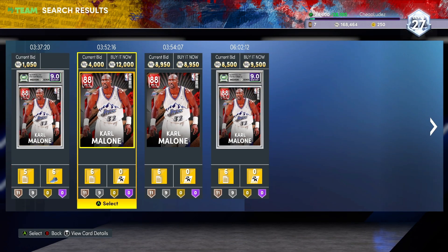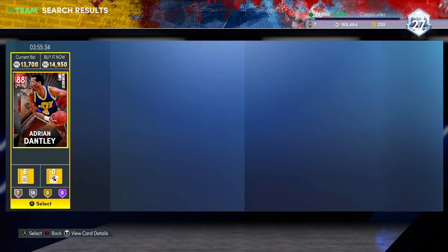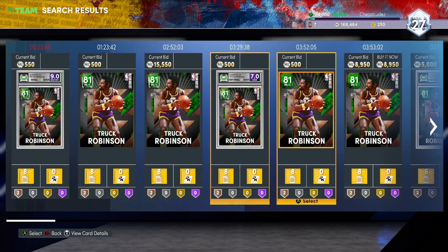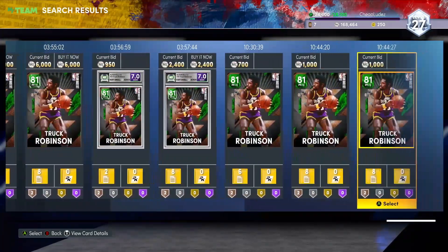If you're somebody who has Ron Boone, you have just an astronomical advantage over everybody else. Definitely look through the base set Jazz players to see what you have because you could have a bunch of MT in here. I'll probably end up selling Brian Russell and Enis Kanter or whatever because I don't care.